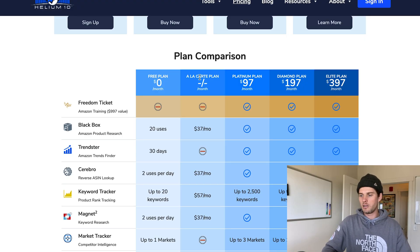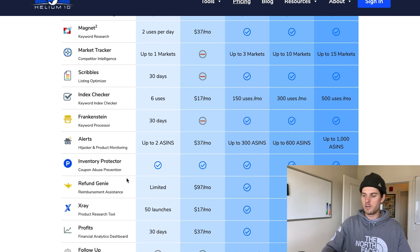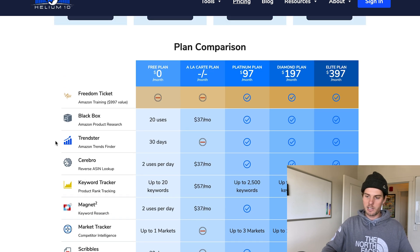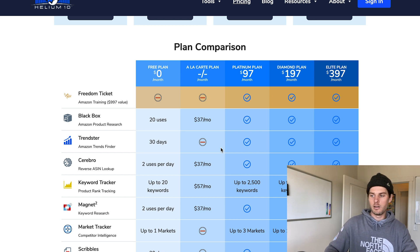So we talked about the free plan. There's also the a la carte plan, which allows you to grab certain tools — whichever ones you think you need — and pay for them individually. But I'm going to break down right now which tools I use and think are essential for any Amazon seller. As I do that, you're going to quickly see that it just makes sense to grab the Platinum plan, because to grab the essential tools you're already really close to, if not over, that price point if you buy a la carte. Platinum is what I'm pointing you to — maybe Diamond depending on how much you're selling, or Elite if you're selling a crazy amount.